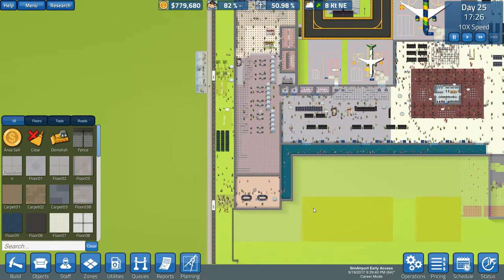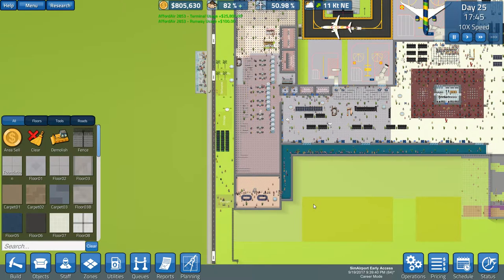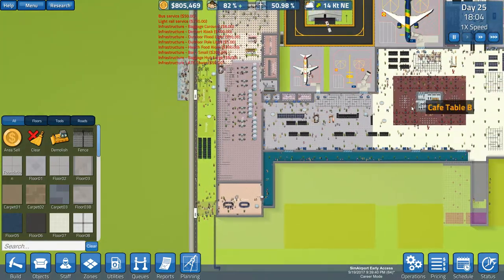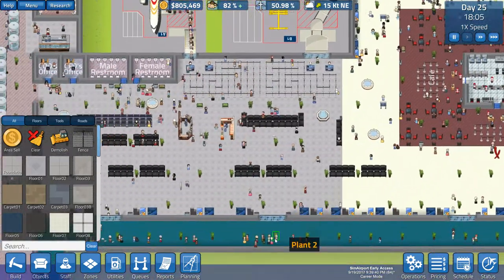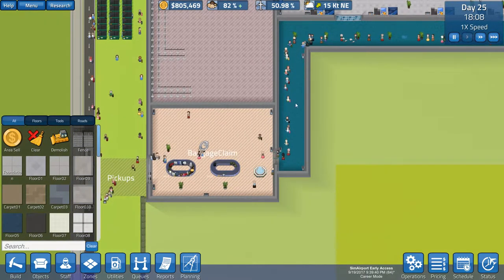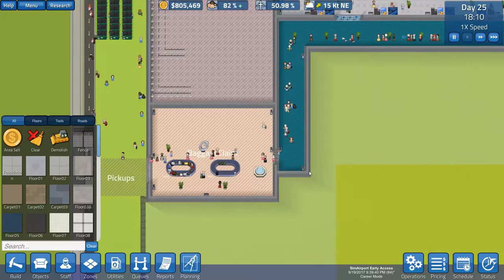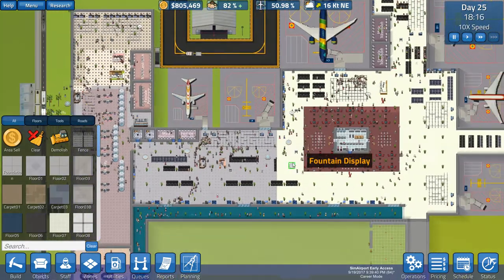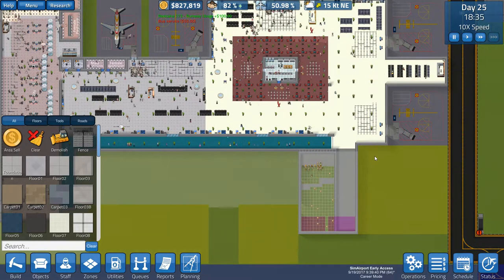Everybody's coming down here using the new hallway to get to the baggage claim area. Now, what are those people doing? Is that a janitor or something? I guess it was a janitor — I saw somebody coming in through here and going up that way, just like this janitor right there. There's another janitor doing that. You janitors are setting a bad example for the average passenger. They're going to think they can take advantage of stuff like that and get us in big trouble with that kind of action going on.